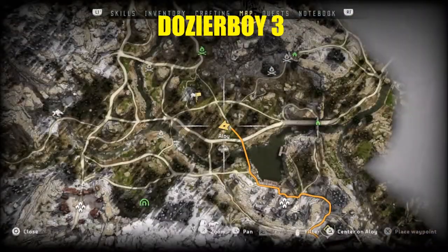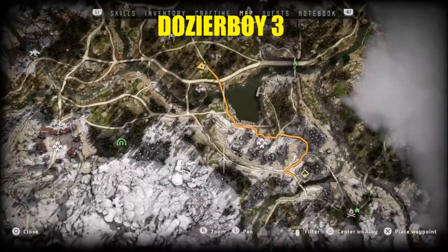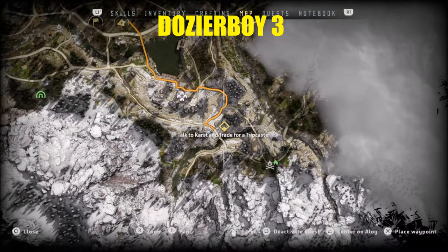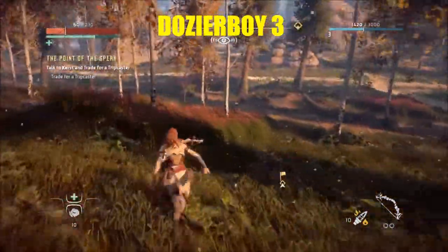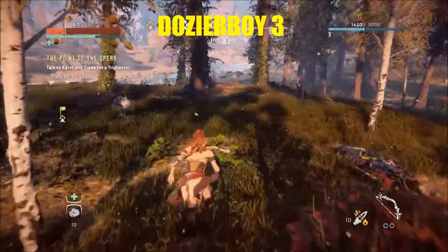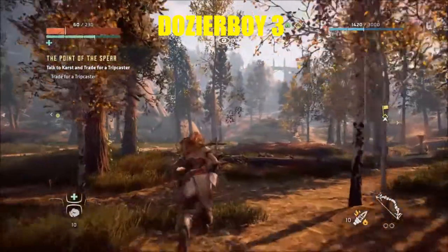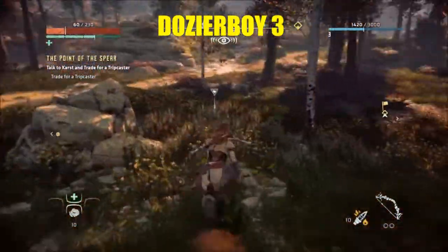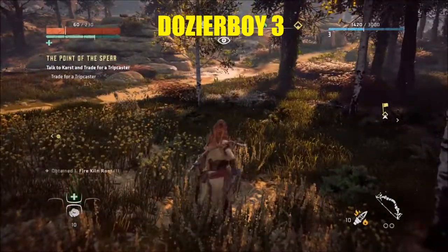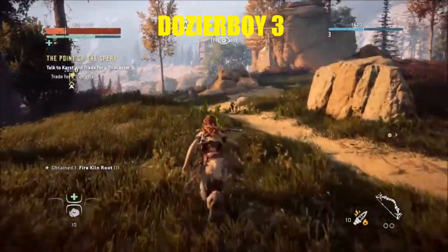Let's see where they put the new waypoint. The next thing we're going to be doing is talking to Karst. I'm going to set the waypoint but let me gather some things around here first before I head that way — see if there's anything I'm missing. I think that's everything. Oh, there goes something over here. Alright, let's get on our way onto the map.